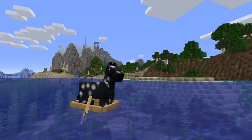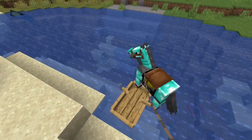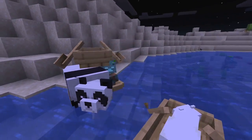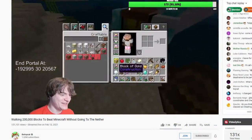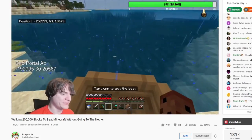In this video, I'll be showing you how to get horses into boats on Java Edition. Something you'll notice is that if you try shoving your horse into a boat, it doesn't work, despite the much larger panda fitting into a boat without any issues. Interestingly enough, on Bedrock Edition this behaves differently, allowing any horse to jump into a boat very easily.